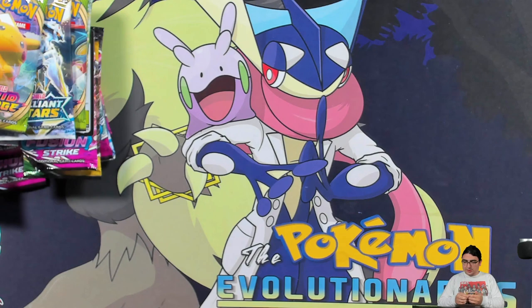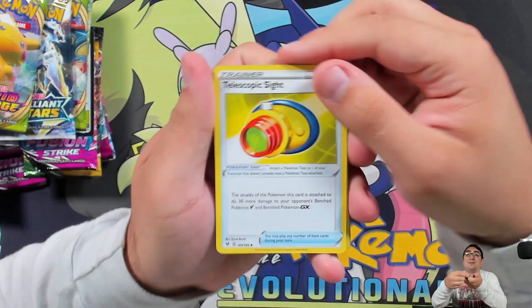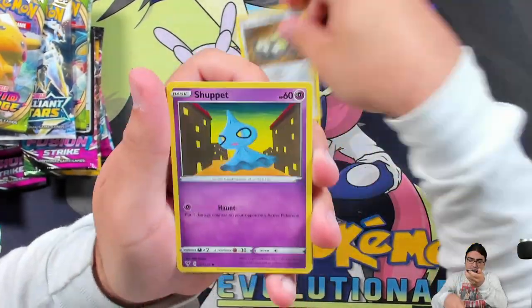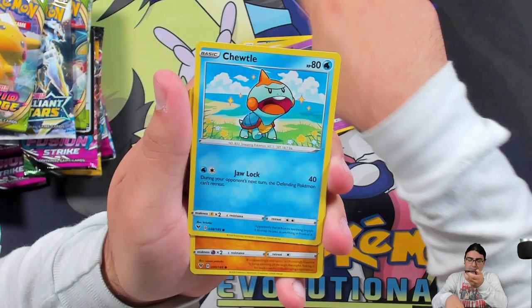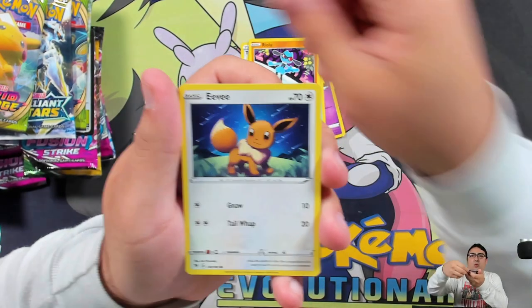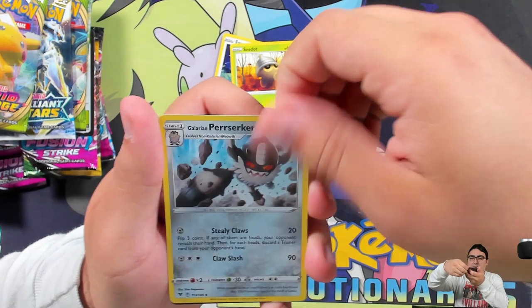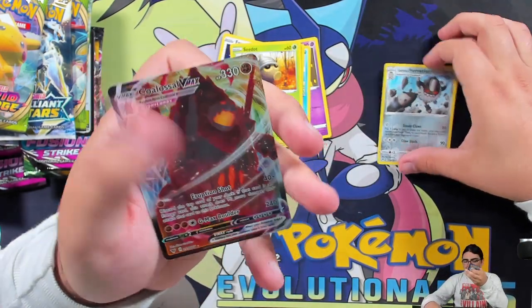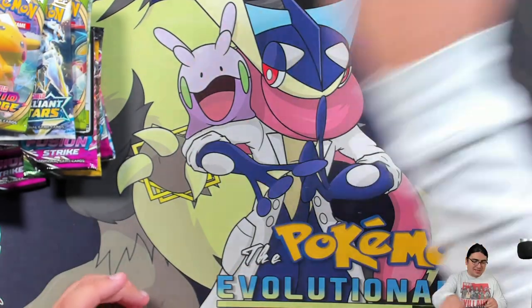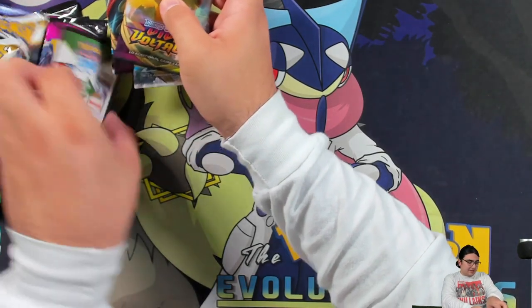Alright, so the first pack is Vivid Voltage — I'm gonna be honest, I really didn't look at it before I opened it. We got Telescopic Sight, Milotic, Eevee, and a reverse rare Galarian Perrserker, and a Coalossal V Max! That is an awesome start to this video — a reverse rare and the V Max.